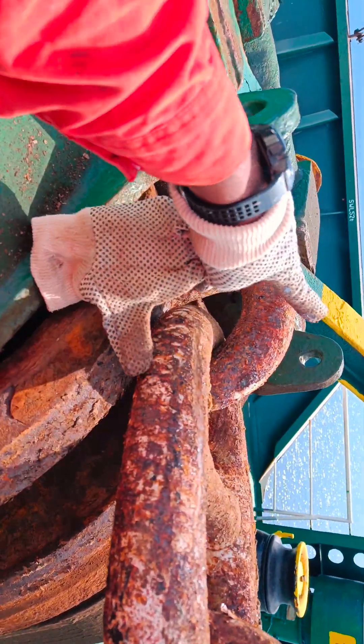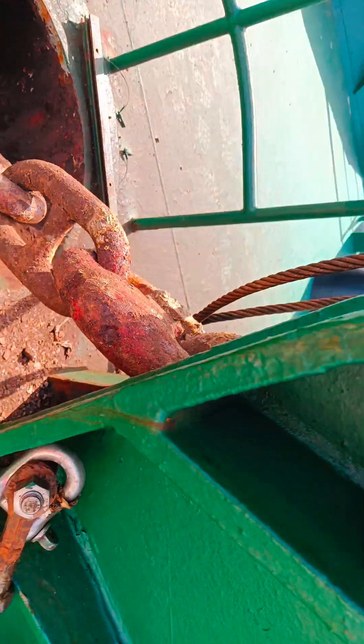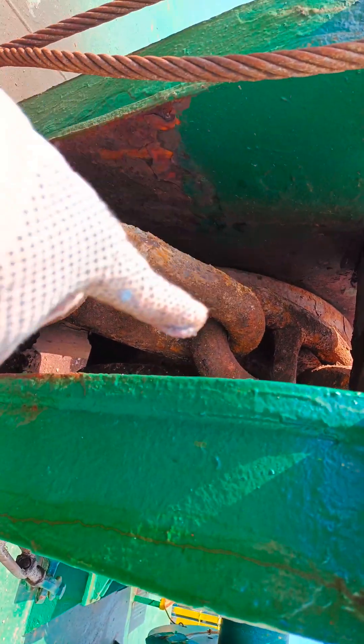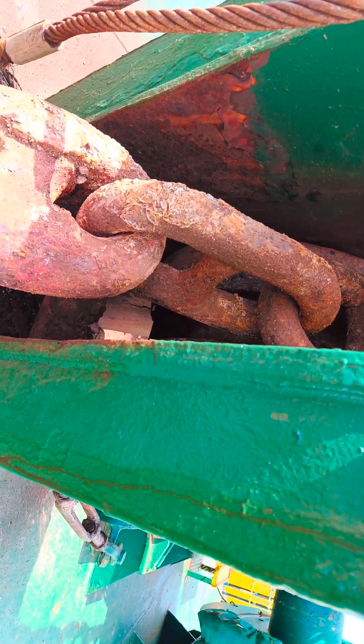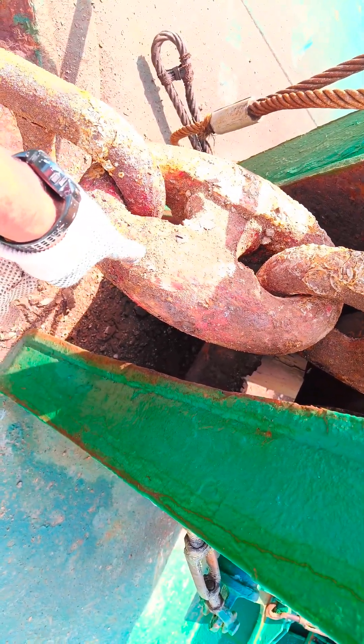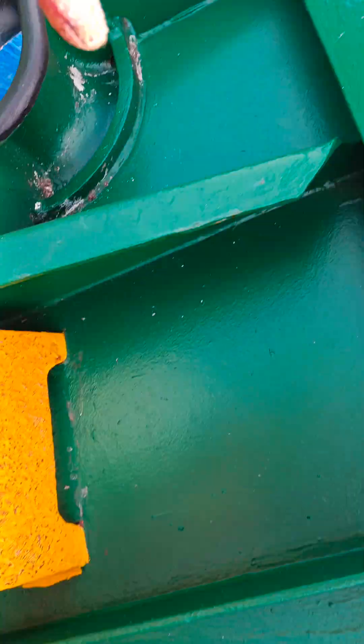And a nine, and inside you can see there's a ten, and the final one is a big one. So in total we have ten shackles on deck. Normally the big one is red and the rest are white, but due to the rust the paint is gone.